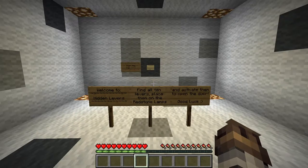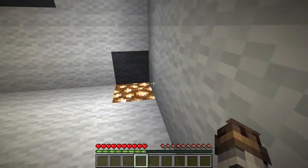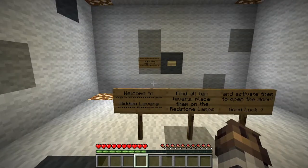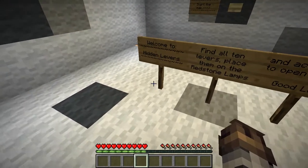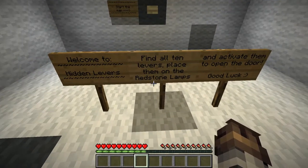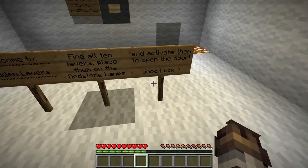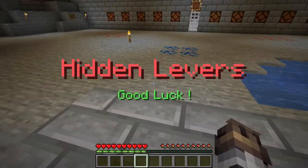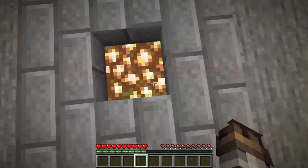Welcome back to another Minecraft adventure map. Today we're looking at something called Hidden Levers — hidden levers, self-exploration. We're just going to be in probably a big room searching for levers. Find all 10 levers, place them on the redstone lamps, and activate them all to open the door. It's the map: Hidden Levers. Good luck. Thank you — I will probably need it because I'm stupid.